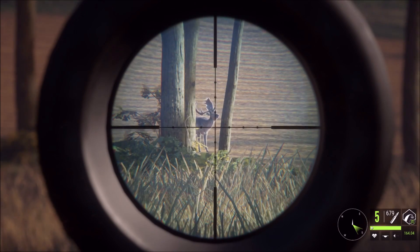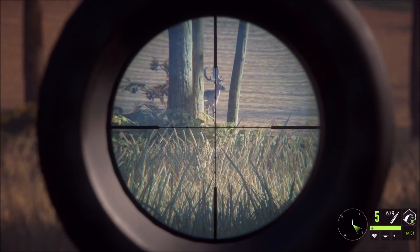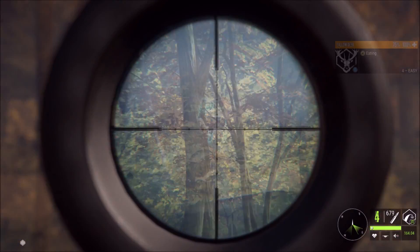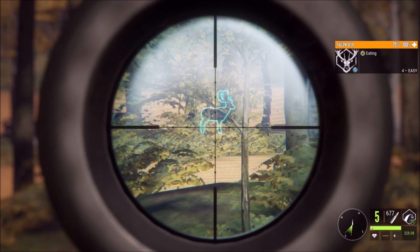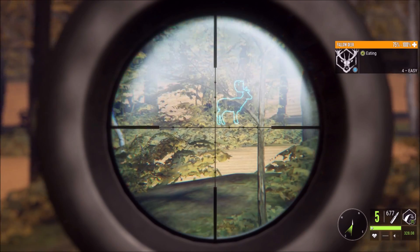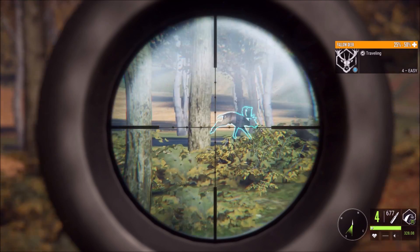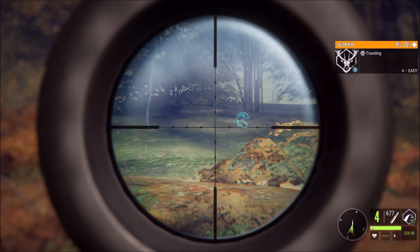We just got eyes on two really nice fallows — they're both big fours but not quite big enough to go after with a bow, so we're going to try and take a shot at this guy here really quick. There's another one right across the field too. He was in a perfect position — why did he have to move? There's a branch right there.